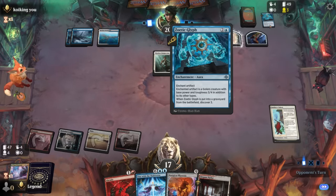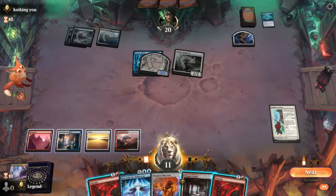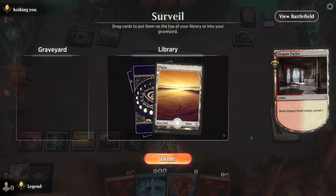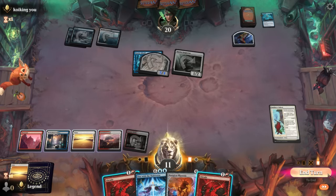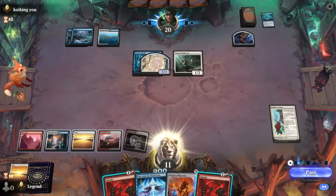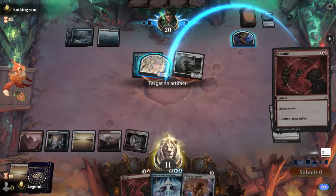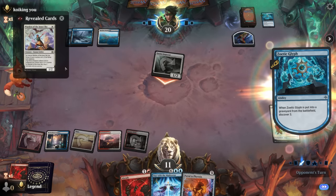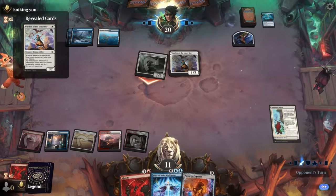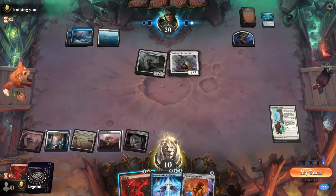We'll keep Abrade since we may need interaction next turn while looking for a fifth land. Opponent found an Inspector off Discover and has another Zoatic Glyph — they're keeping up the pressure. We're at 11 but we do have double Abrade for removal. The main concern is our opponent having enchantment removal for Builder's Talent, so we need to dig for another reanimation effect. At least the counterspell isn't too relevant since we already have our enchantment in play. We let the opponent attack, then attempt to destroy their artifact. They found a Warden of the Inner Sky.